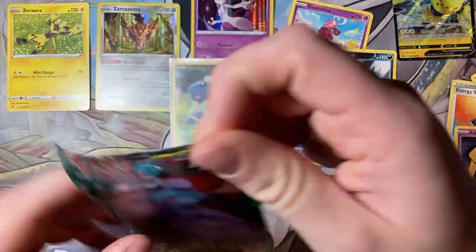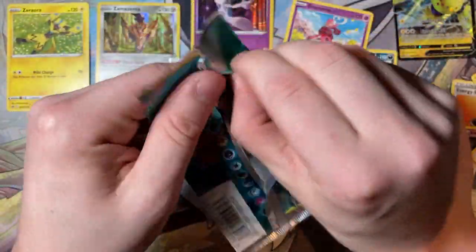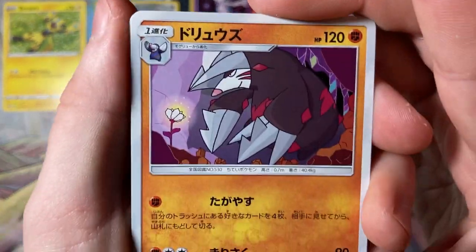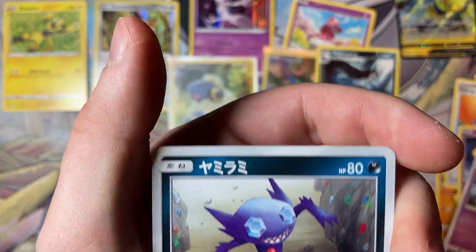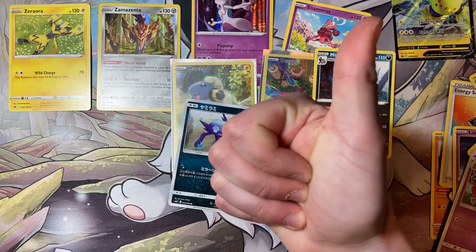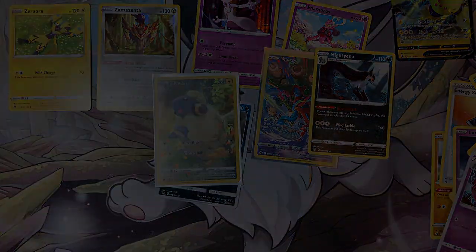Last pack - a Japanese pack of Tag Team GX, Unified Minds. I like opening Japanese packs, they're cool. I haven't done them as often as I'd like because I've been saving them thinking they're expensive when they're not. We flip it over - we have an Excadrill, a happy Yungoos, a Dewpider into a Sableye, and nothing else. Just to disappoint you more trash. I really am pulling all the crap off the market so you guys can get all the good pulls - you're welcome! So subscribe and in the comments just put MARIT in capital letters. Okay, bye!